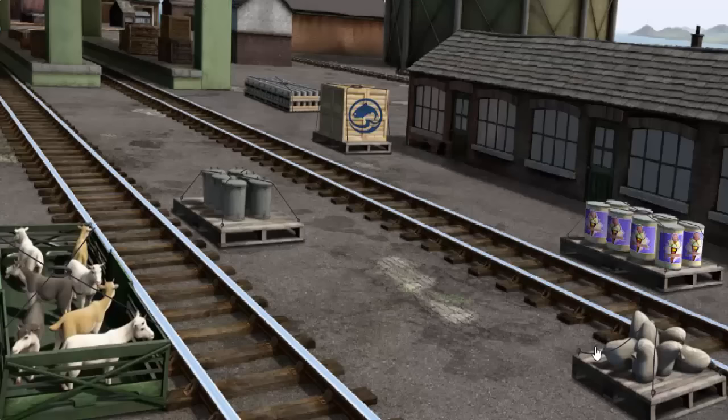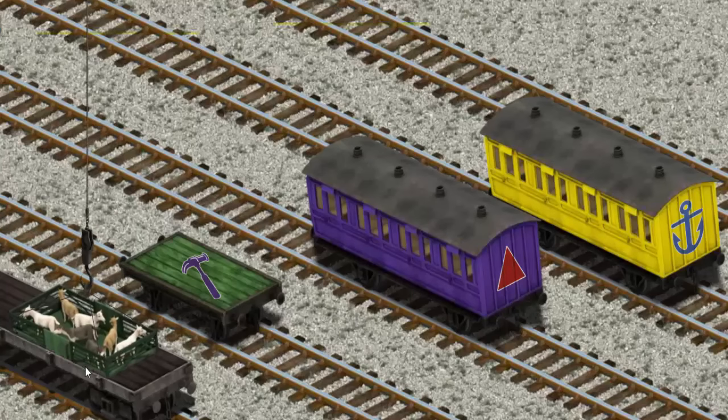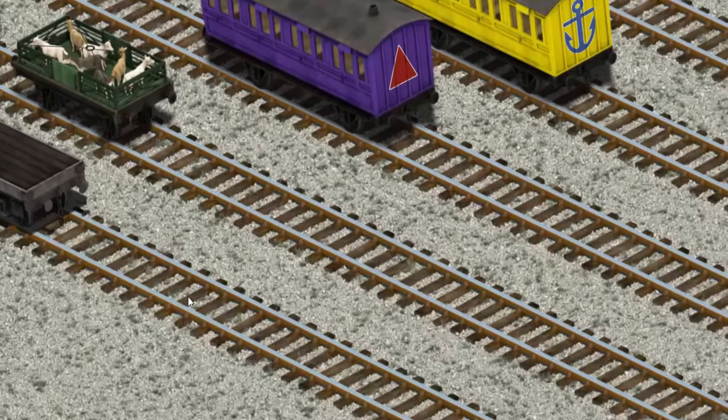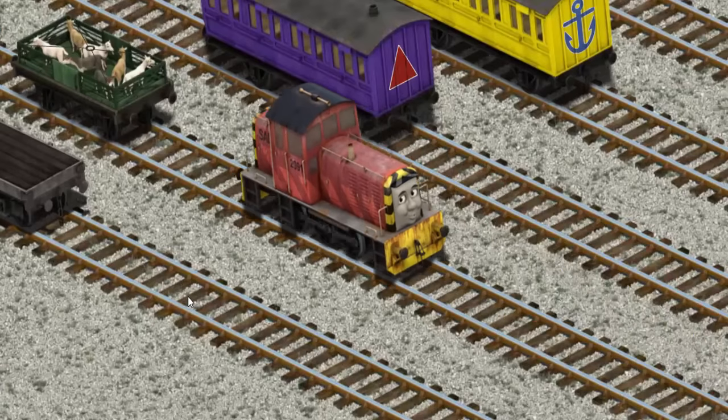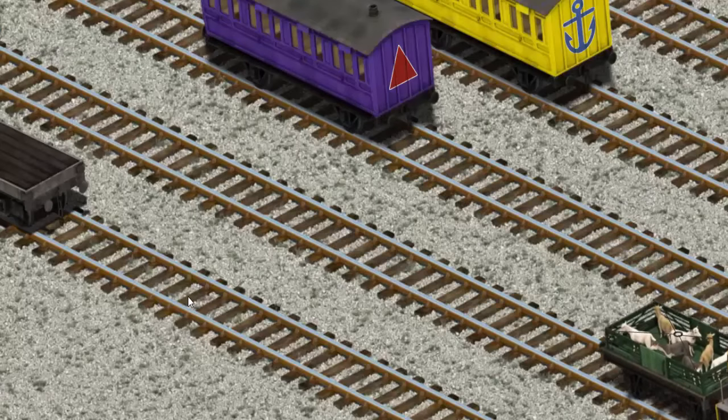It's a busy day at Brendam Docks. Thomas and his friends have many deliveries to make. Salty must deliver the goats to Farmer McCall's farm. Show Cranky where the goats are. That's it! Let's lift and load. Now the cargo must be loaded. Help Cranky find the green flatbed with the picture of a purple hammer. That's it! Let's lift and load.